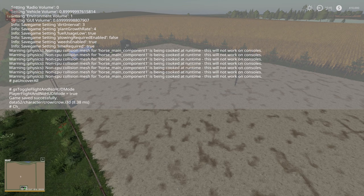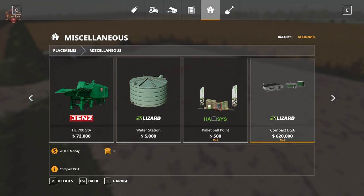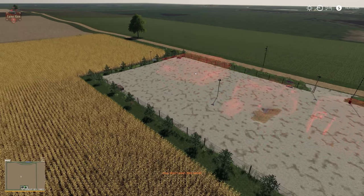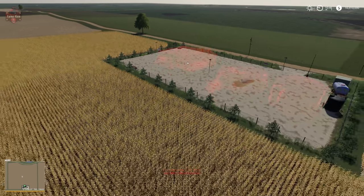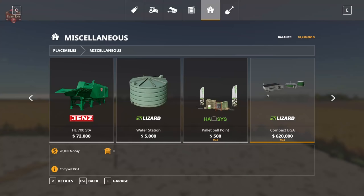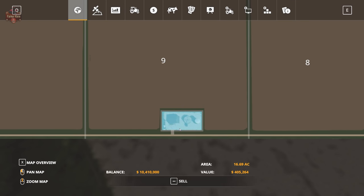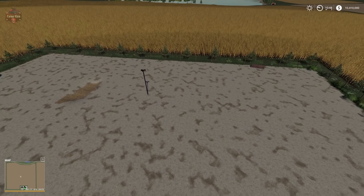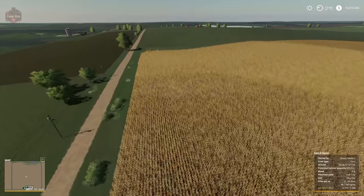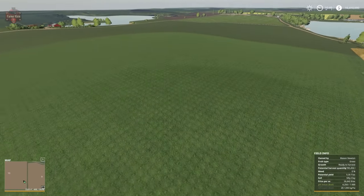Oddly enough, inside the garage we have a compact BGA - let's sell it and see what happens. It did go away. So I was mistaken in my first precursory look - I was having a problem where I could sell the decoration and fencing around the biogas plant, but I couldn't sell the biogas plant itself. Let me see if I can put it back... I don't have enough money... I do own this land, it says I own it right here. Did we find a problem? Impromptu problem finding. Let's continue on.